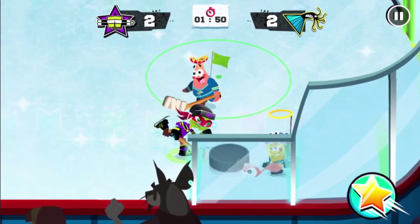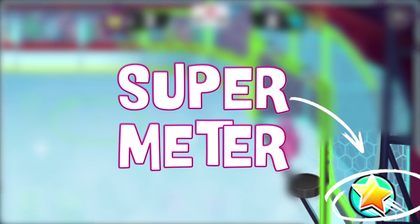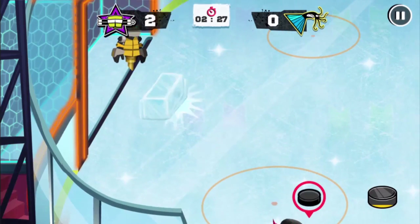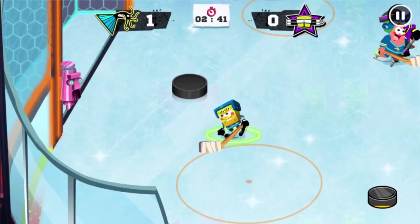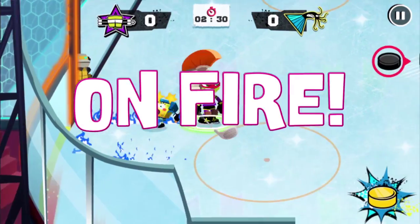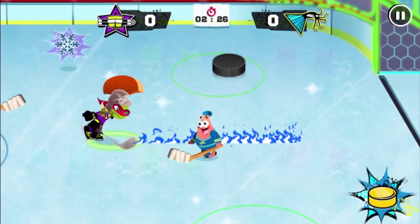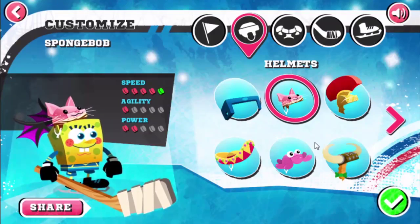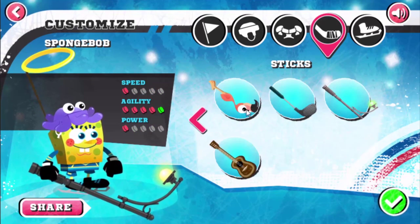One of the most important things to look out for is your super meter. When full, press the button to activate your super move, like making a wall in front of your goal or becoming an invincible giant. With these moves on your side, you'll be on fire — just make sure you don't melt the ice. The more you play, the more gear you unlock. Try upgrading items like your helmet and stick to increase your stats and take your game to the next level.